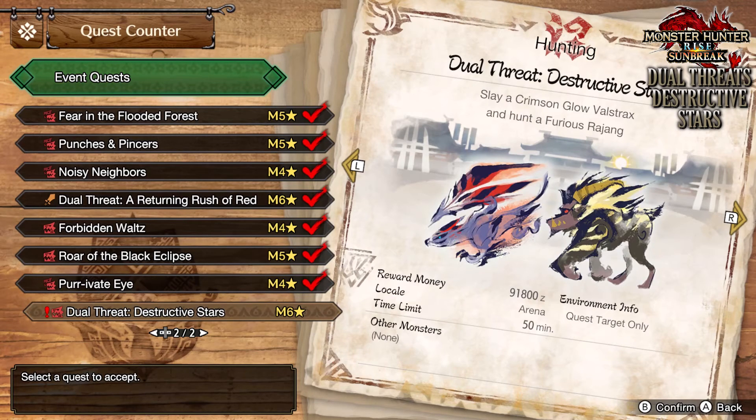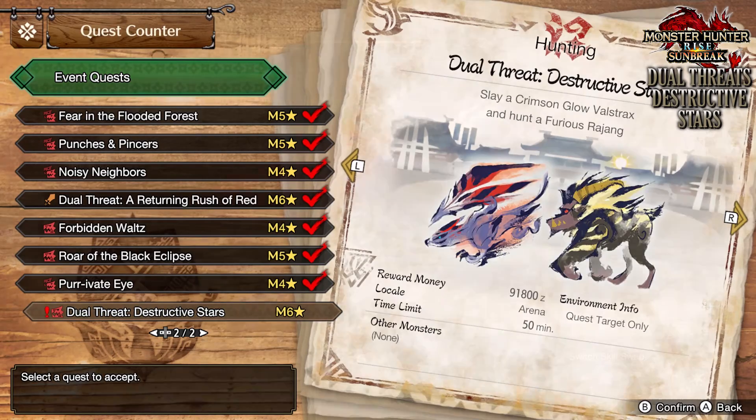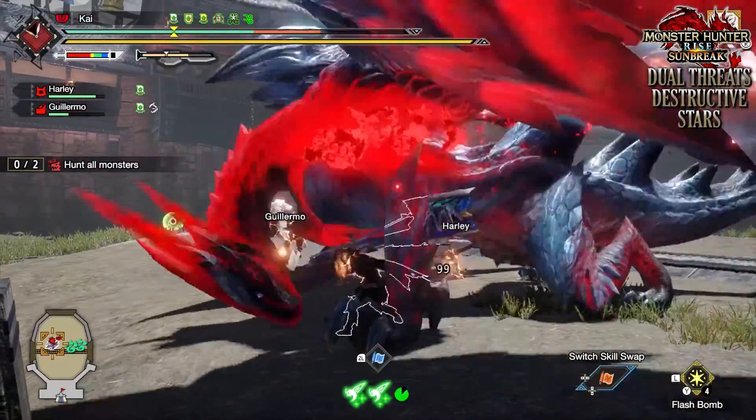Here you'll be able to select the new event quest, Dual Threats: Destructive Stars, a 6-star Master Ranked quest that requires hunters to be Master Ranked 10 or above, and it has players taking on a Crimson Glow Valstrax and Furious Rajang in the arena.